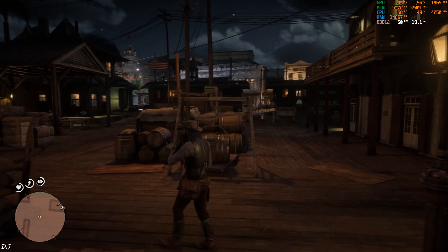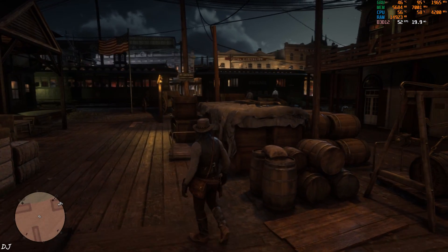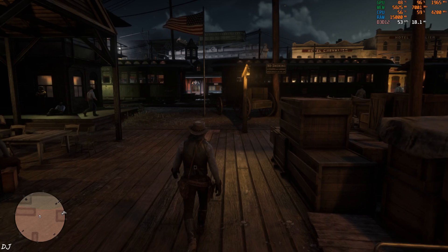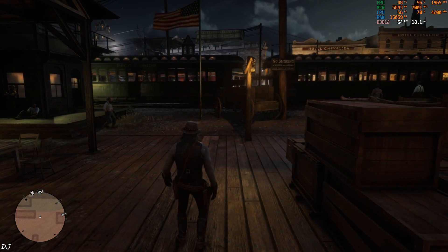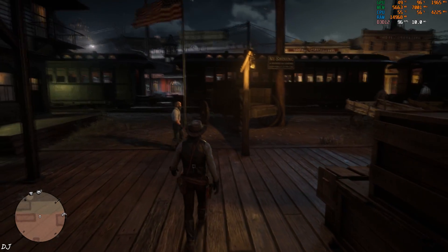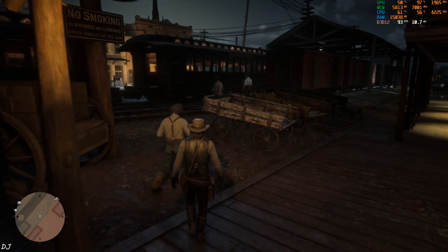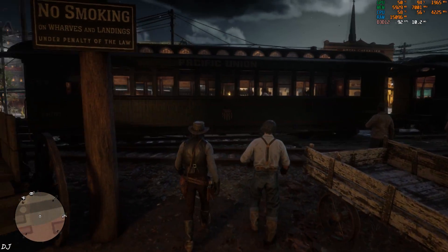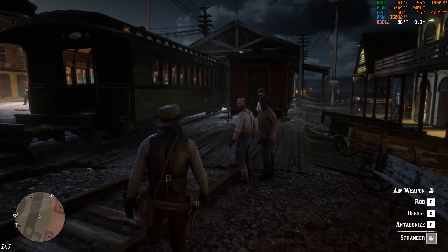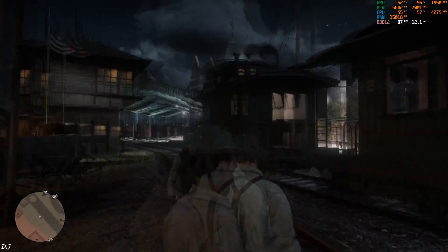Playing as John Marston in St. Denis at night time. The graphics look stunning. FPS is around 50. Now I'll enable frame generation by pressing its hotkey — Numpad Star. Observing the FPS counter — FPS increased up to 95, almost doubled. The game's interface is not flickering; you can see the mini-map clearly. When I move the camera around quickly, I can observe some artifacts around the character model — not a realistic scenario.